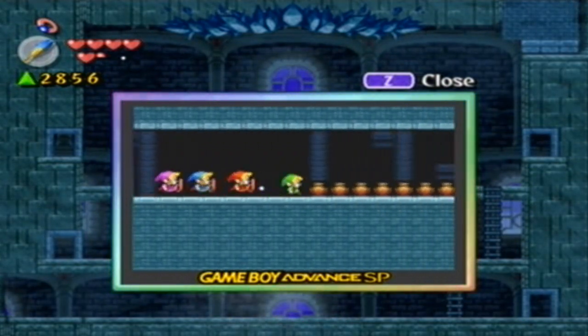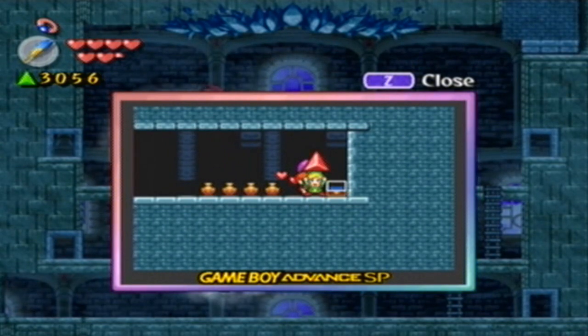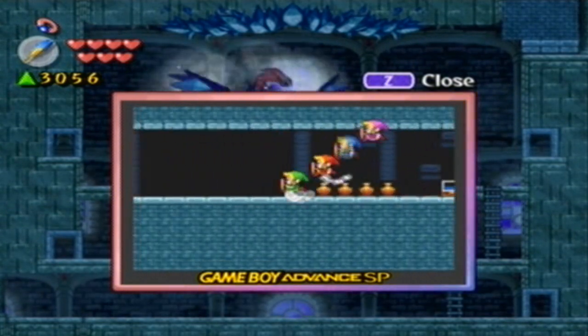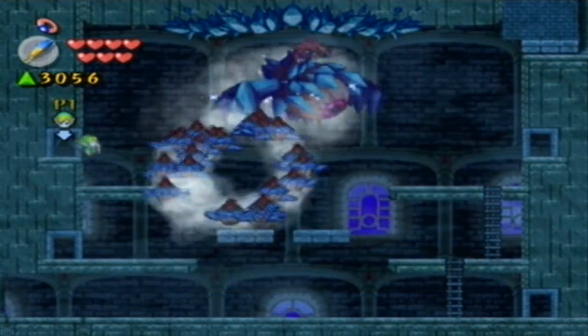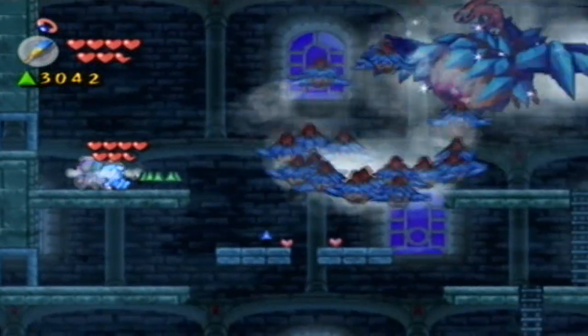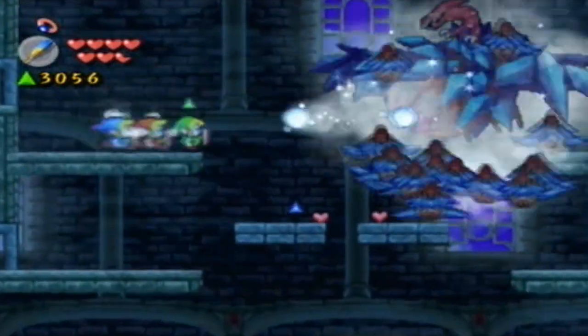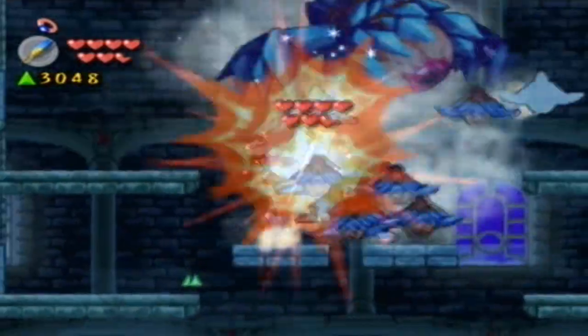There's something else over here — it looks like a chest. Let me go ahead and open this chest. It's a Force Gem — are you freaking kidding me? I don't need a Force Gem right now, I need to go fight this enemy. It looks like what we just hit is the top of that thingy-majigger on top of its head — that's what we were just hitting.